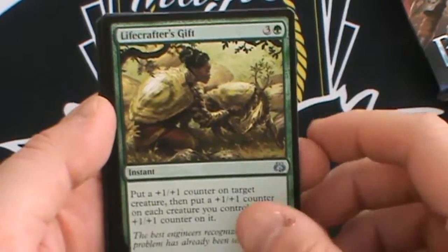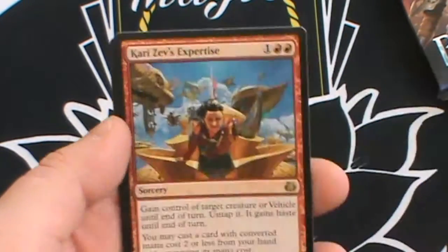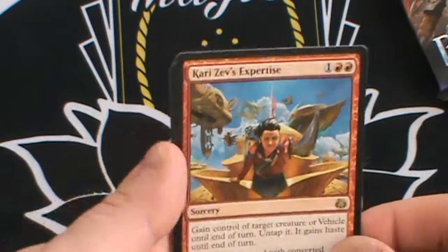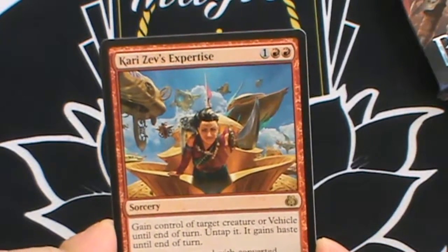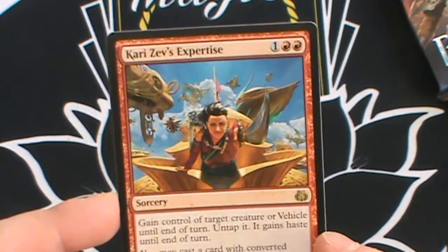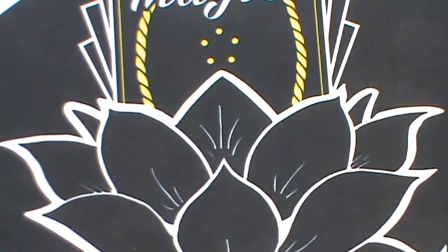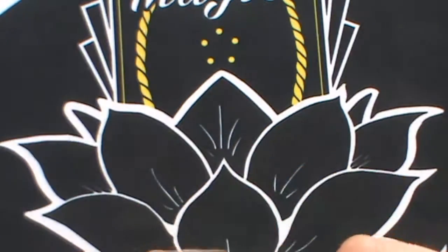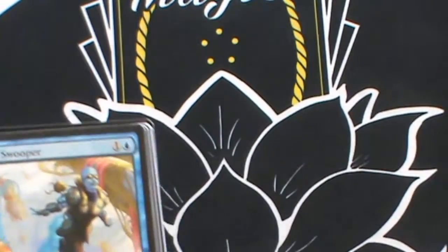Two packs left — come on, give me something great! Lifecrafter's Gift, Ridgescale Tusker, Renegade Wheelsmith, and the rare is Kari Zev's Expertise. It's one and two red, sorcery speed — part of the expertise cycle. You gain control of a target creature or vehicle until end of turn, untap it, it gains haste until end of turn, and you may cast a card with converted mana cost two or less from your hand without paying its mana cost. It's not as strong as some of the other expertises but in an aggro strategy it works as a finisher or to remove a blocker.